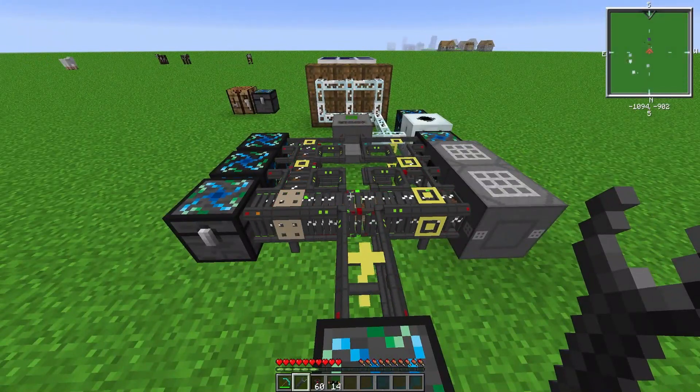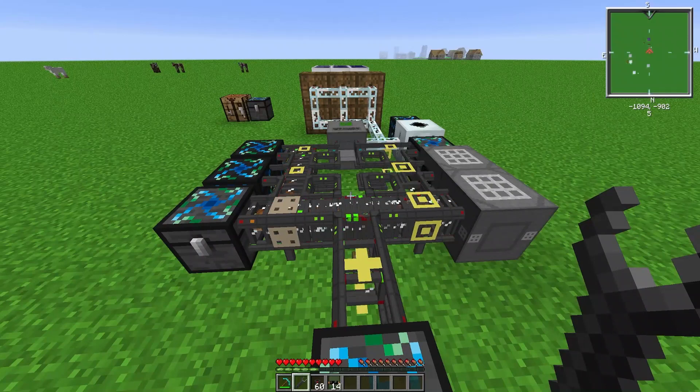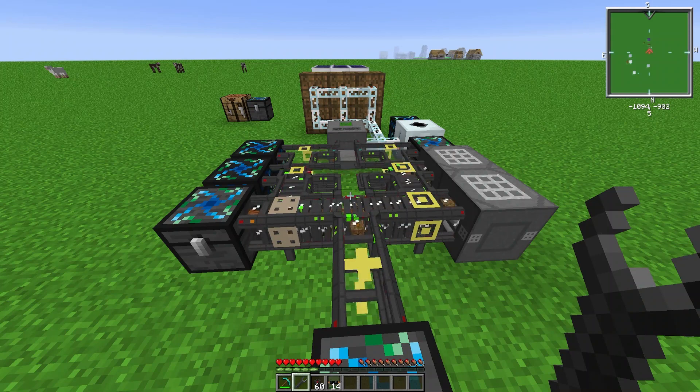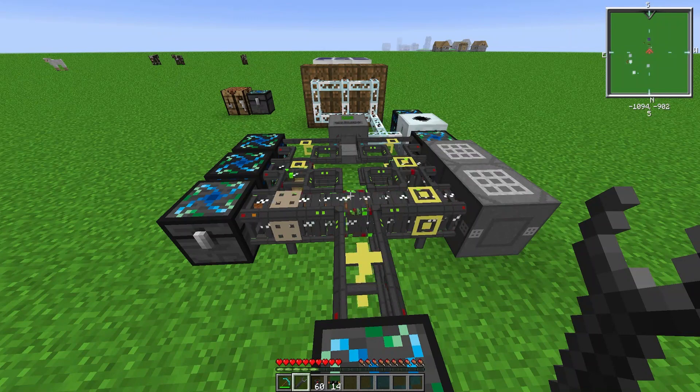Anyways, that will finish this basic tutorial for logistics pipes. Obviously there is a lot more stuff you can do — remote orderers, all the modules you can use, upgrades, satellites, and all that. But just for basic factories, I built an entire HV solar array factory using just the pipes covered here, and that should give you a pretty good start with this modpack. As always, thank you for watching and I will see you in the next one.